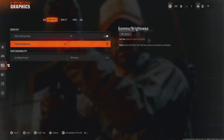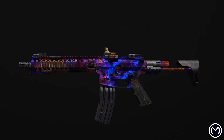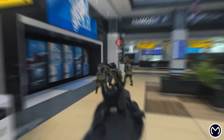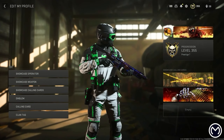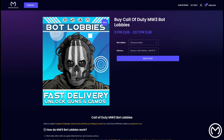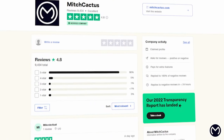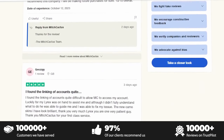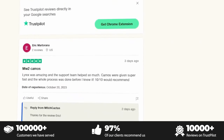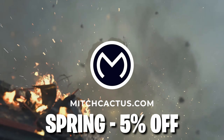Before we get into the rest of the settings, if you want to unlock the brand new Dark Matter, Abyss, and Nebula camos in Black Ops 6, or grind them extremely quickly in bot lobbies, be sure to check out Mitch Cactus. They're the biggest and most reliable in Call of Duty, helping you grind out weekly events, camos, and all unlocks completely legitimately. You can enjoy highly discounted COD points at up to 80% off, with over 10,000 verified Trustpilot reviews.